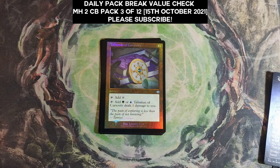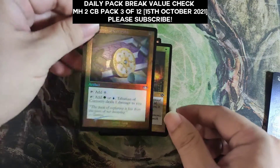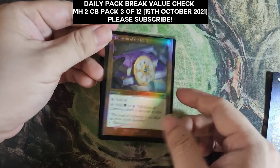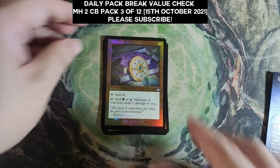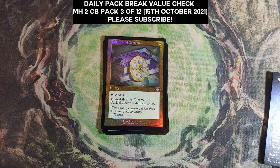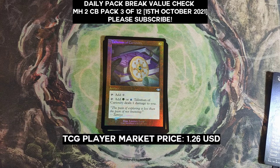Talisman is nice — and it's the foil. This is a regular foil, right? Yep, regular foil, not the edge one. Okay, that's surprising — I was expecting it to be worth a bit more than $1.26 for the foil retro version.